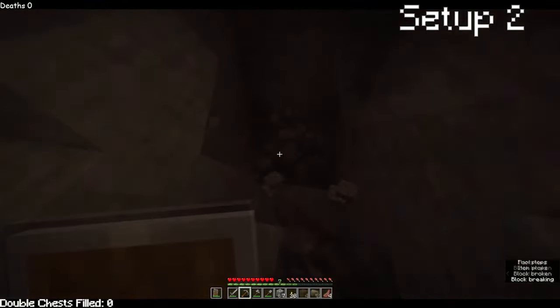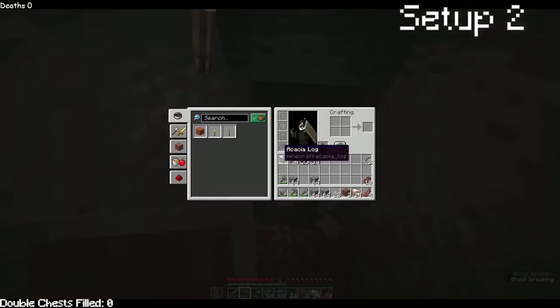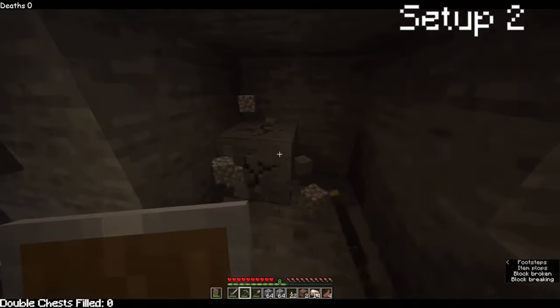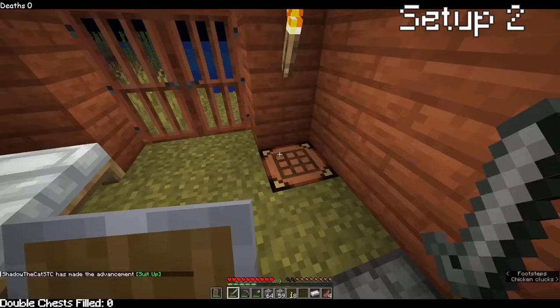I want to get some diamonds. No diamonds — more iron though. A little roadblock: can't mine gold with stone, so I started mining in another direction. Found enough iron to get myself a full set of armor. And that's where the video ended.